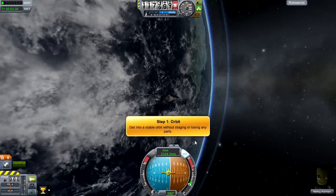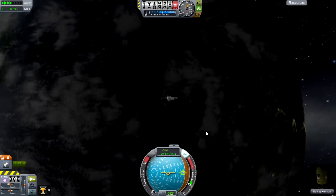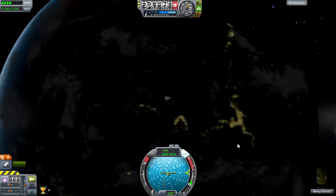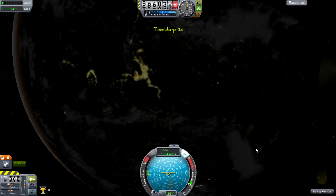If we head around to the dark side of the planet - Kerbin - as the sun starts to set, you'll see that there are actually city lights as well, down on the planet below. So not only do we have clouds, we also have lights that shine up into the night sky.